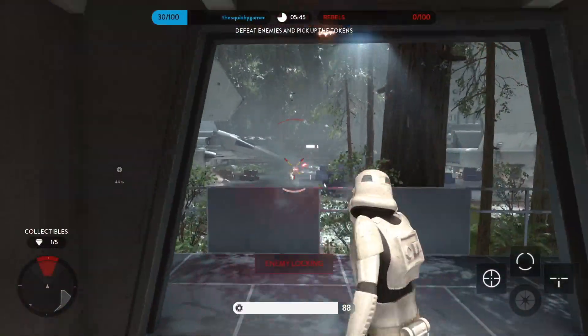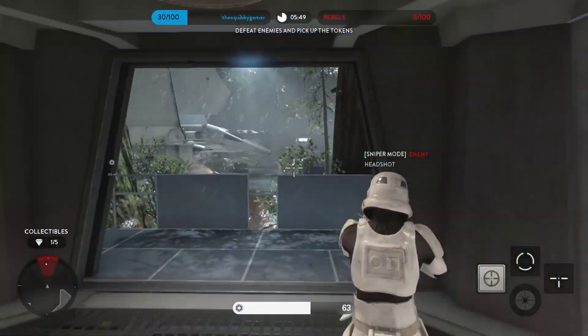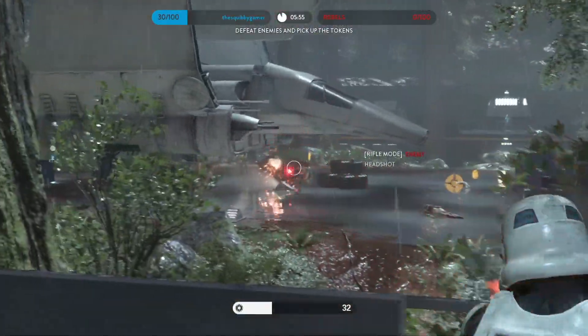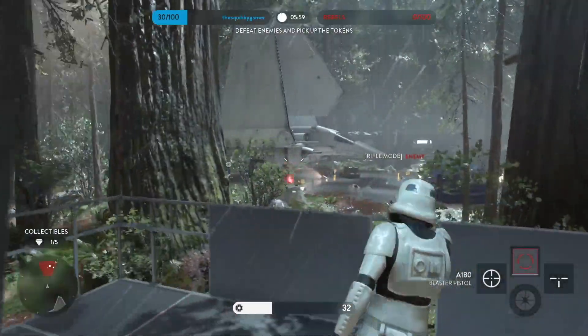Used by the hero Jyn Erso, the A180 is a unique pistol that was nerfed for the hero as it fires slower than normal and with less accuracy. However, the trooper's version of this weapon is capable of slaughtering enemies at any range by using the sniper mode, rifle mode, and ion mode of this pistol.